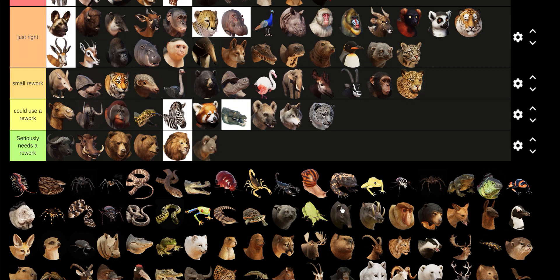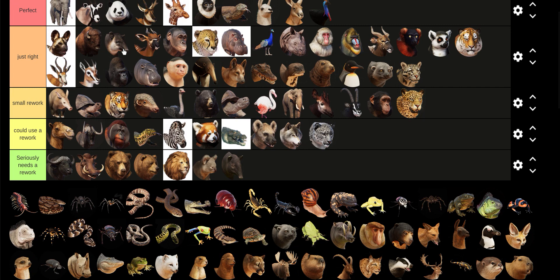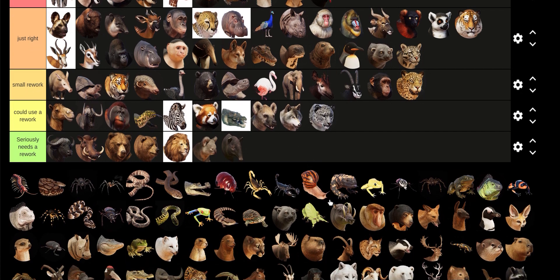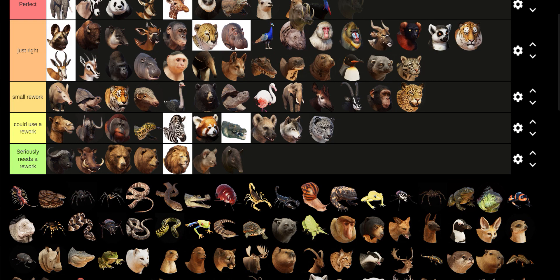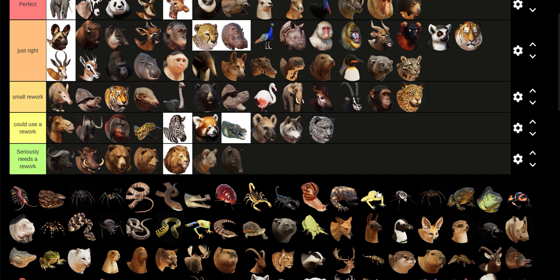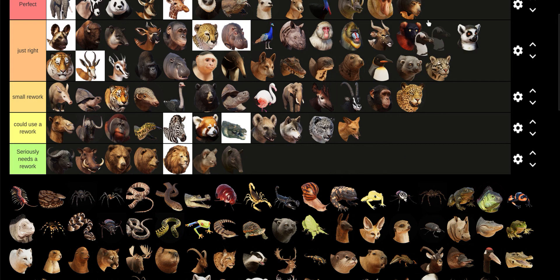Malayan Tapir — oh my god, this is basically if they took the Baird's Tapir, pressed Ctrl+C, Ctrl+V, and recolored it. Seriously, this is the one that needs a rework the most — everyone knows why. Babirusa: Perfect. Proboscis Monkey: Perfect. Sun Bear: Perfect. Dhole — could use one. African Penguin: good.